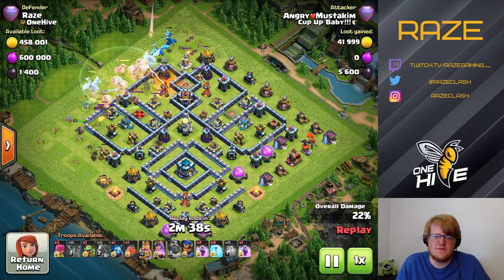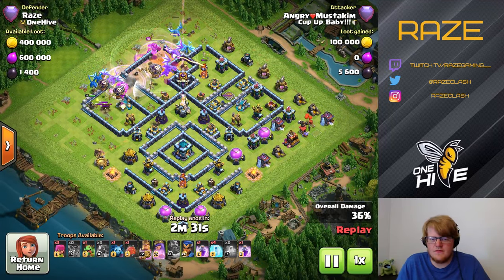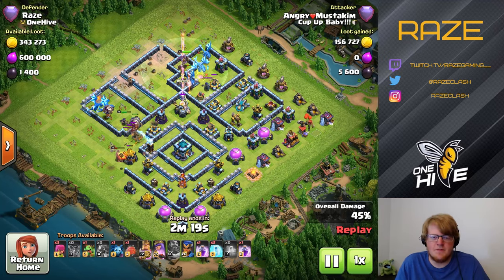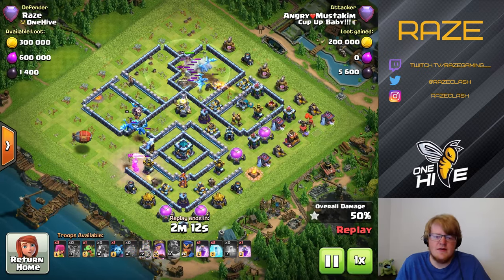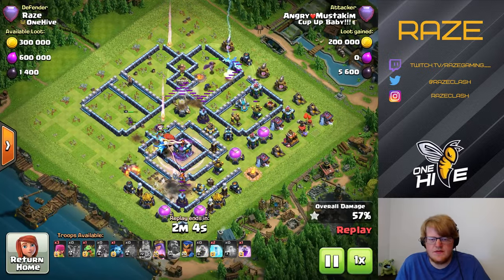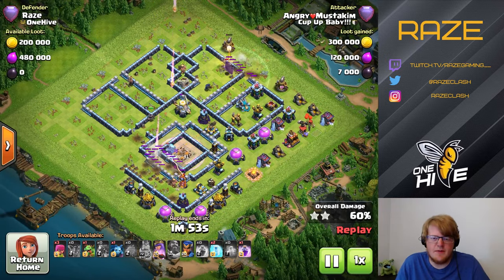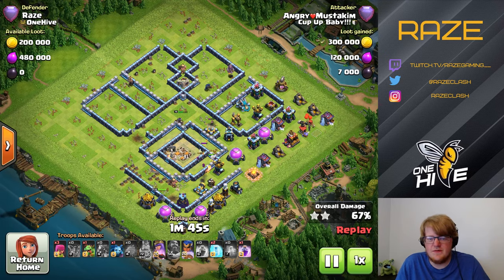With this e-drag attack, using the warden right away is interesting because you don't have the warden for the blimp. But if you get far enough into the base with the e-drags, you don't really need the blimp warden. He gets a lot of the trash taken out from the top side, which improves his percentage a lot. With the blimp he's able to take care of the town hall as well, making this one of the more successful attacks on this base.